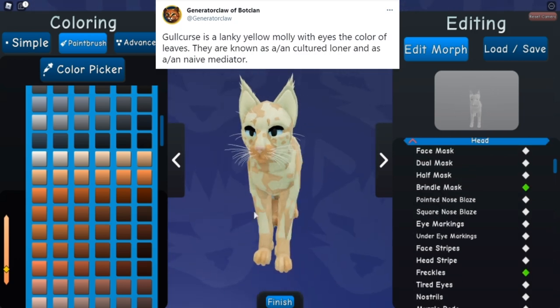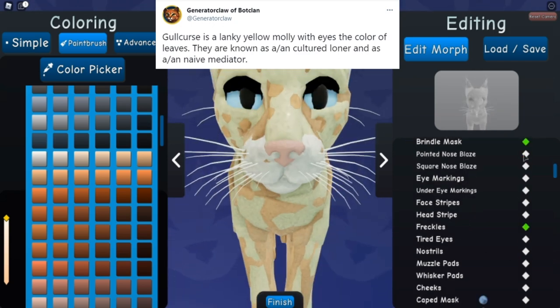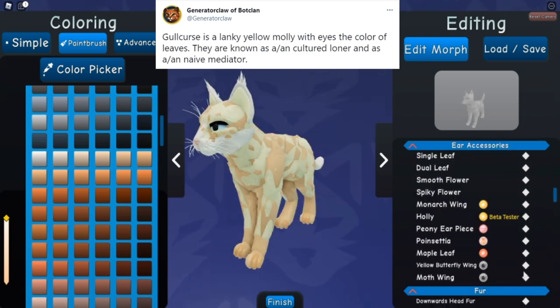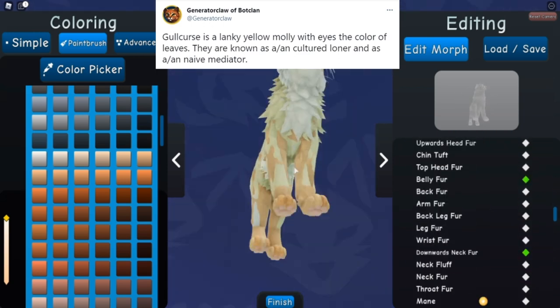So this is Gullcurse, or Gull. Gullcurse is a lengthy yellow molly with eyes the color of leaves. They are known as a cultured loner and as a naive mediator.